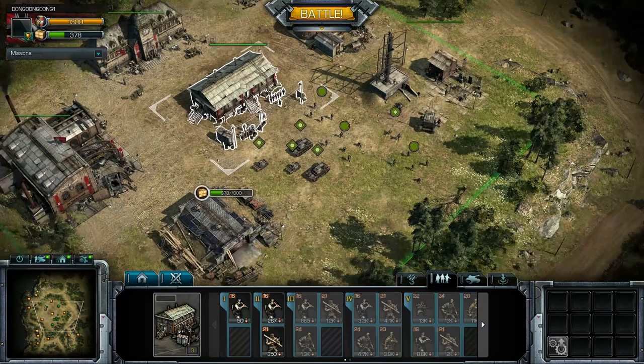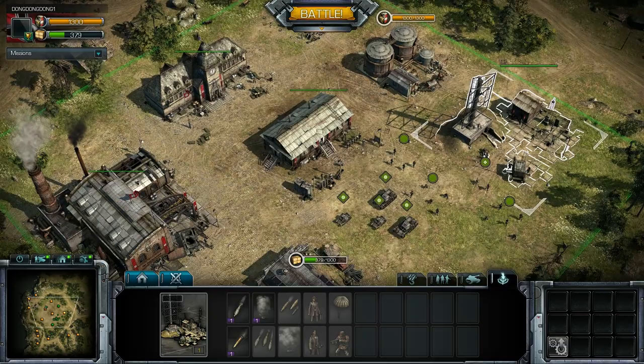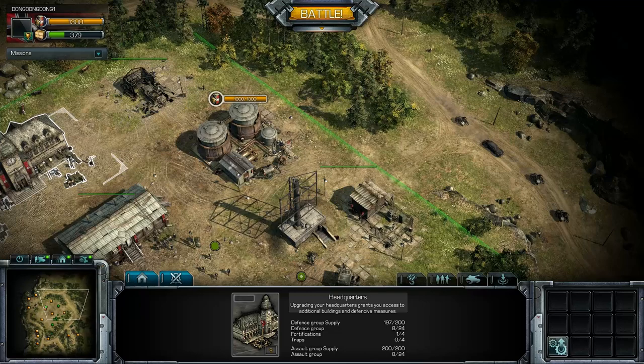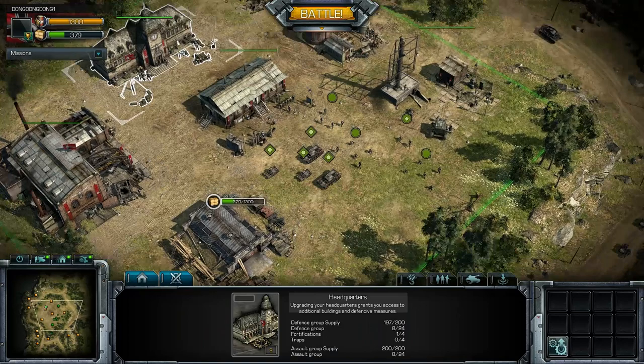Hello everyone, my name is Master Rolfus and we're going to take a look at Blitzkrieg 3 in its alpha stage. Blitzkrieg 3 is a real-time strategy game with an MMO focus. You build forces in your base, send those forces to attack different players, and you gain fuel and materials from doing so.